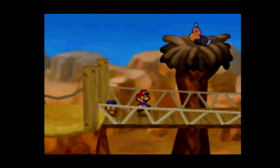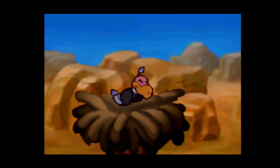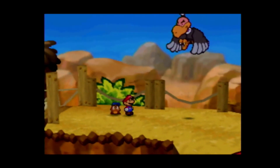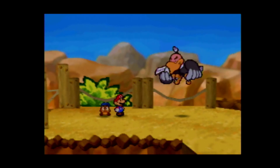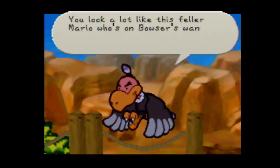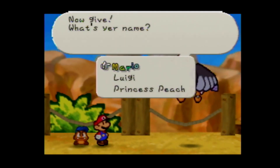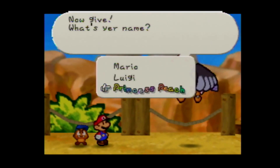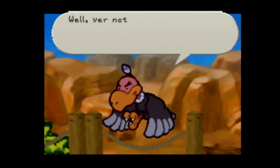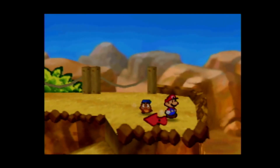I'll go ahead and switch to Goombario here. There's a dude in the back, just hanging out. 'Hold up a sec, partner. Just a minute - I seen you somewhere. I see you are from my hometown. You look a lot like this fella Mario who's on Bowser's Wanted Poster. Now, what's your name?' We can say a number of things here - we can be honest and call ourselves Mario, we can say Princess Peach, or we can say we're Luigi. If you say you're Luigi, he just lets you go. Which is pretty cool.